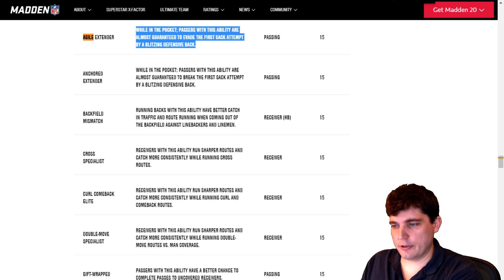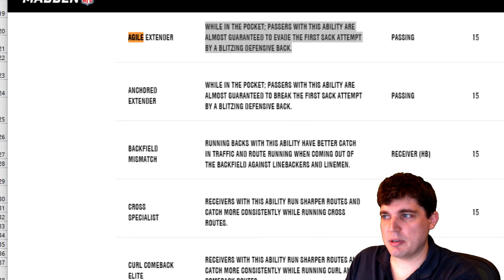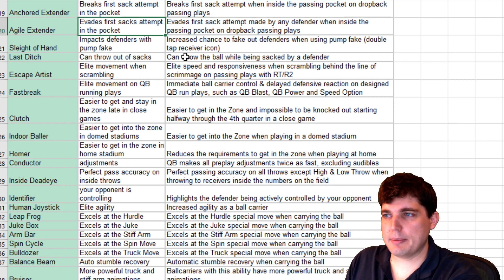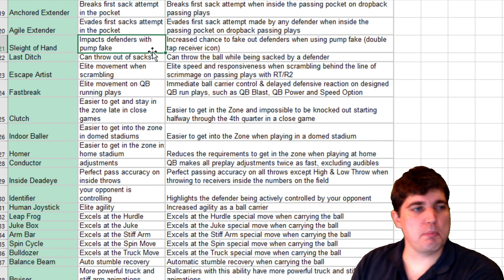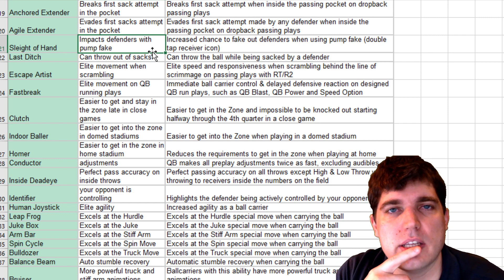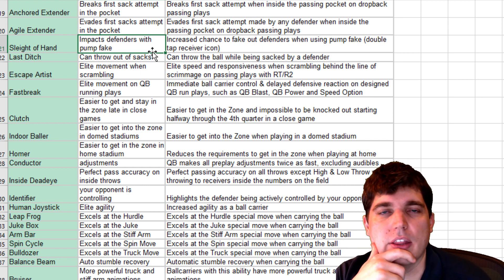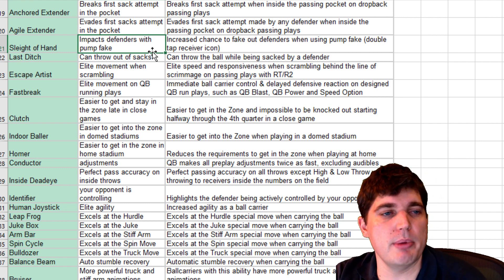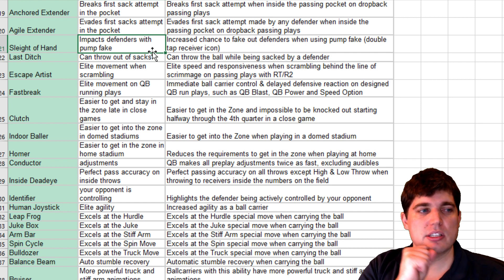Some clarification will be needed on Agile Extender. That seems very powerful if you break the first attempt at a sack from anyone. Breaking it down to just DBs it'll just work against the nickel blitz meta. Sleight of Hand — impact defenders with pump fake. I tried to make this work during the beta with Roethlisberger and I didn't see anything. It did nothing for me. Double moves still work against man coverage, but I wasn't able to make the pump fake work. Sleight of Hand feels super underpowered — unless they buff it before launch, I don't think this is something you should go for.